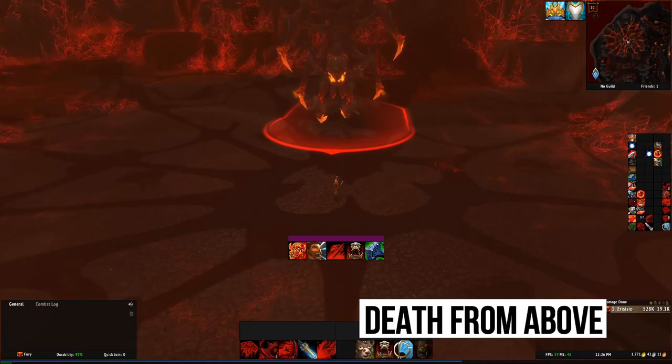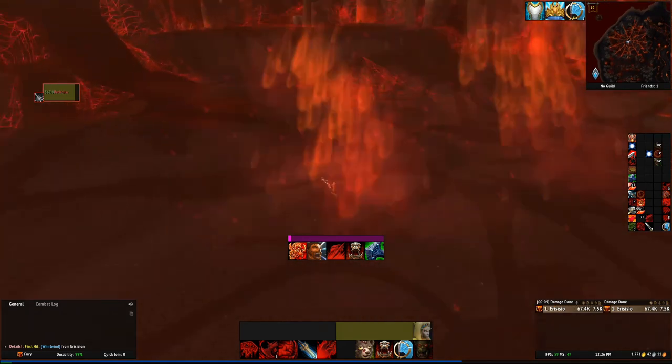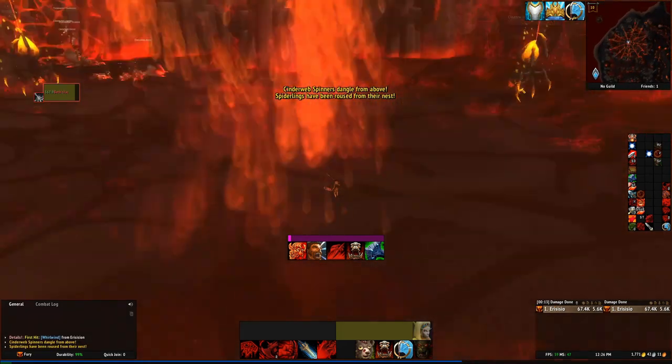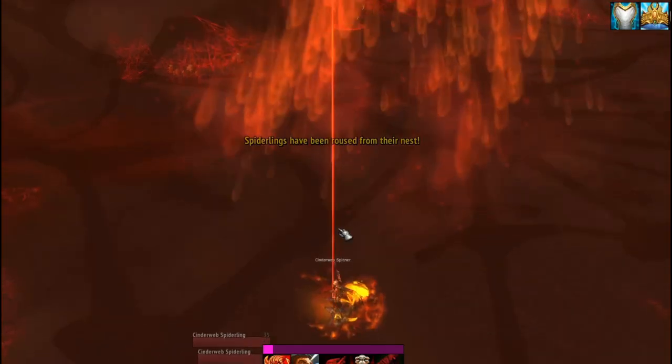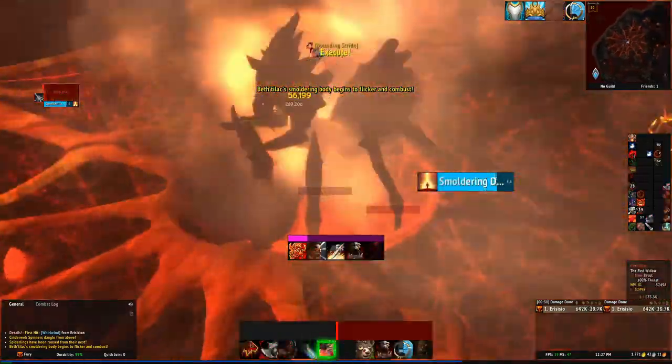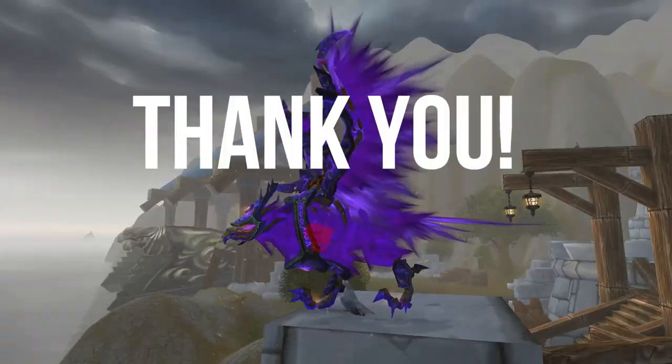Last is Death from Above. When you engage the spider boss, he'll shoot up to the spider web and send down little spinners — only kill one of them, then climb up the rope, kill the boss, and that's it. When you get all those achievements you're done and you have the awesome Corrupted Firehawk — let's go! Y'all have a fantastic rest of your week, and don't forget to grind harder, baby!